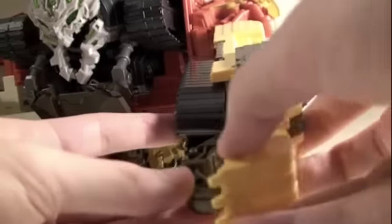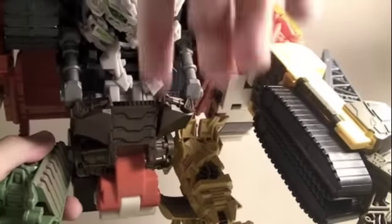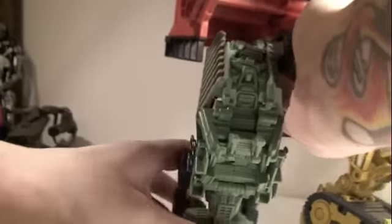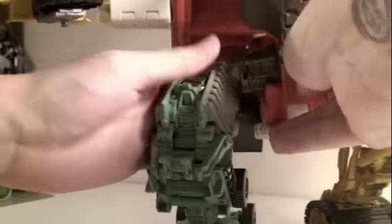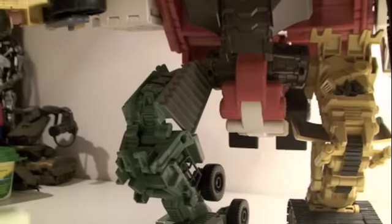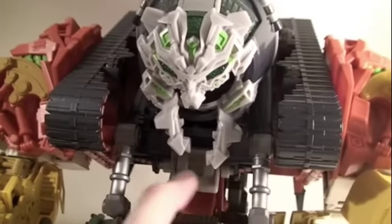He also bends at the elbows. As Scrapper he does have individual finger articulation, and same with Hightower — he does have individual finger articulation. His legs go forward and back, but because of the balance he can't really move that much. The legs do go in and out, bend at the knees, and he has a feet pivot. But he's really top-heavy so there's not much leg posability — you just want him to stand. Devastator has lights and sound gimmicks; when you press down on this little tab his mouth will open up and light up — he's ready to suck.